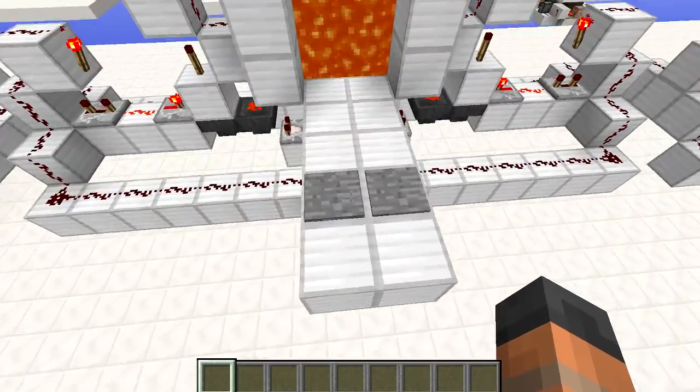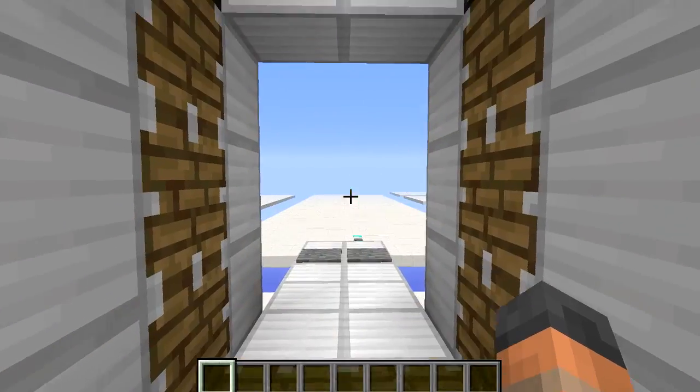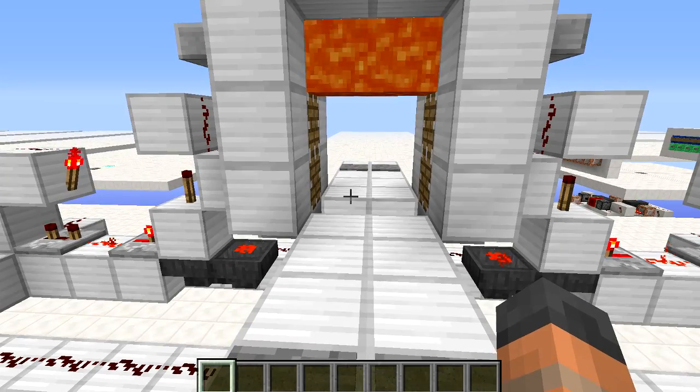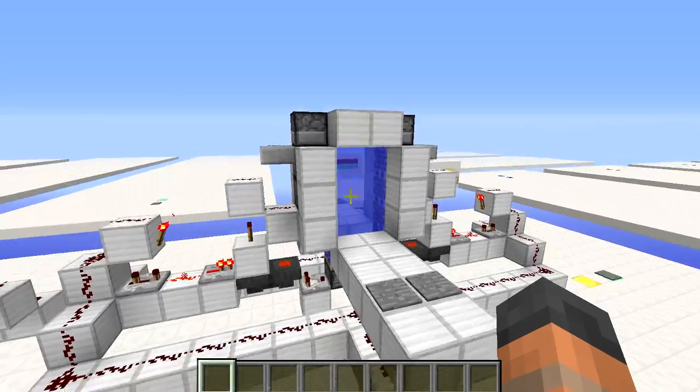Over here if we have a look at the lava one, it's exactly the same except lava flows a lot slower than water. So when you come back down again it does take some time to get all the way to the bottom, but that is just a minor flaw — I think it looks just as good as the water entrance.